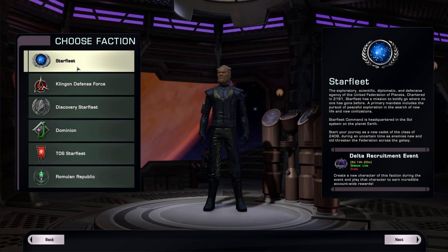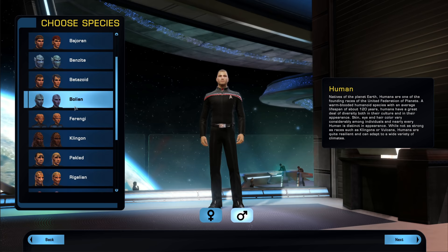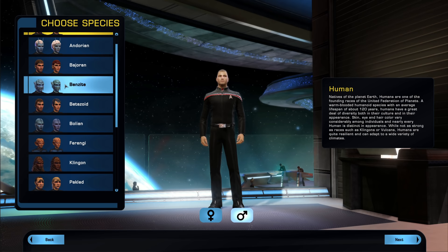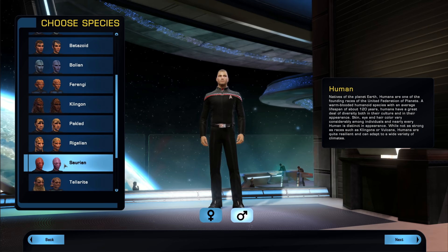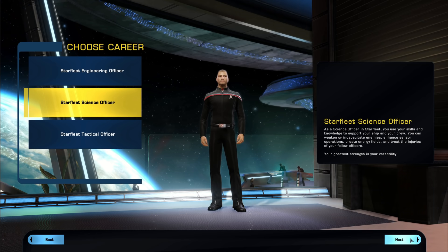Those are our different factions. For the purposes of this video I'll go with Fed. Gender doesn't make any difference. Individual races can make a difference with your personal space traits. There's a wiki page I'll link in the description — it's massive, and going through every single race would take days. I'd say just start with whatever looks cool. We'll go with a standard human and move on to class abilities.